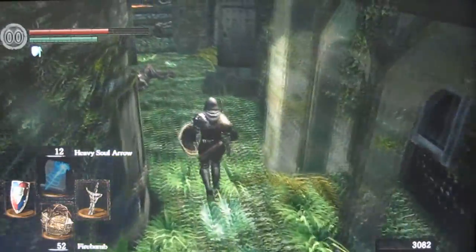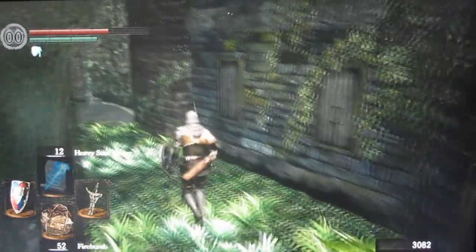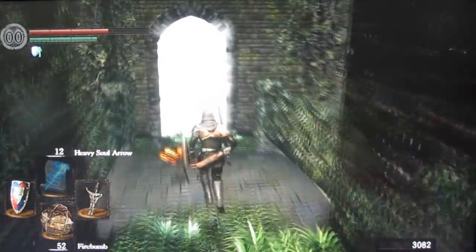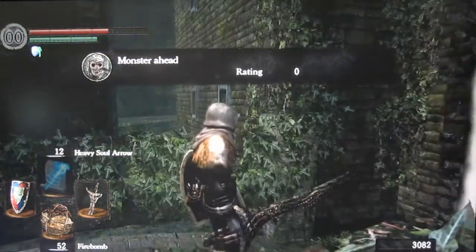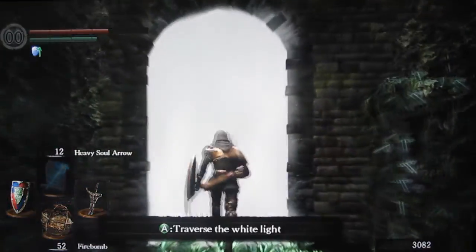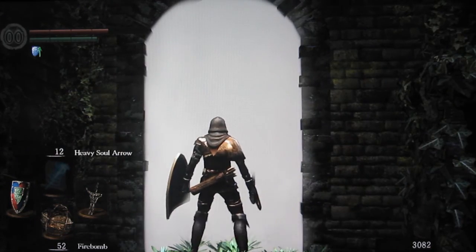He's lighter. Oh, where's the other hoodie? Why is he still making the metal armor sound? He's on grass, that's why. Monster ahead — do they mean boss ahead? Because this is a transition.